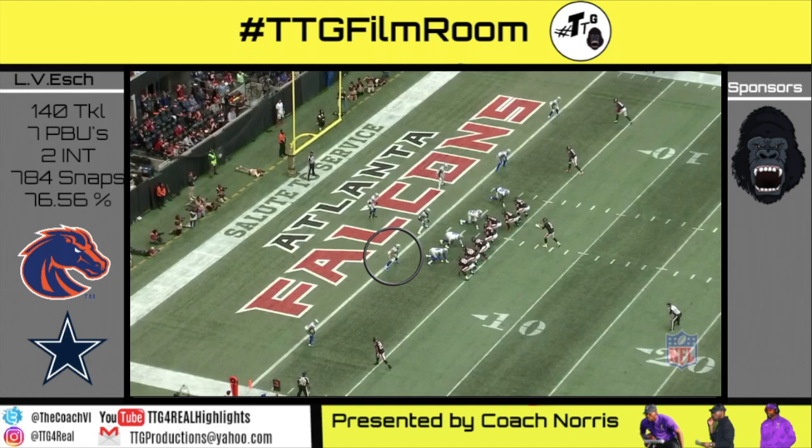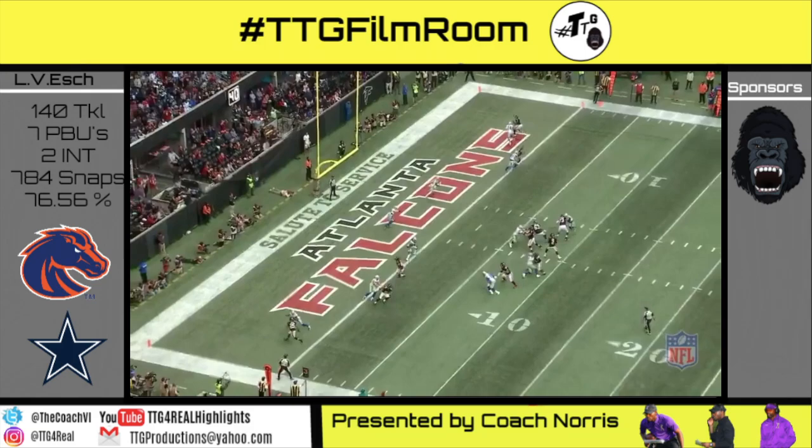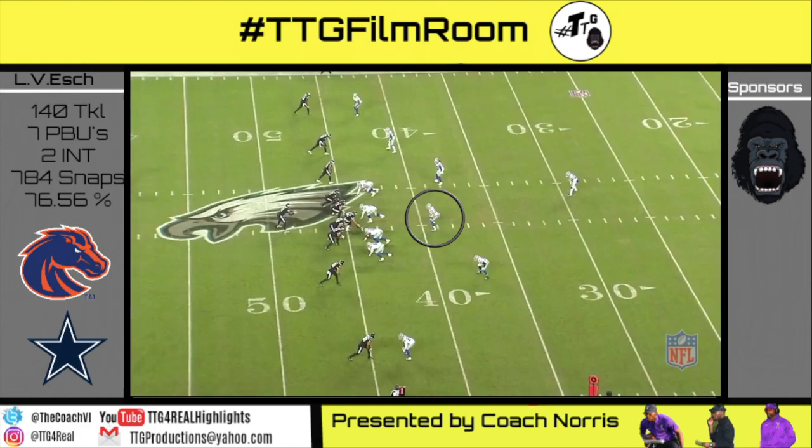Empty personnel, manned up on a tight end who runs a reverse pigtail. Vanderesh does a good job with his footwork and latches on within five yards — he can be aggressive because it's the red zone and you're really not going to get called for a penalty for the PBU.